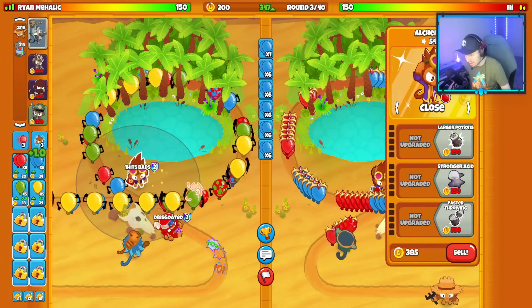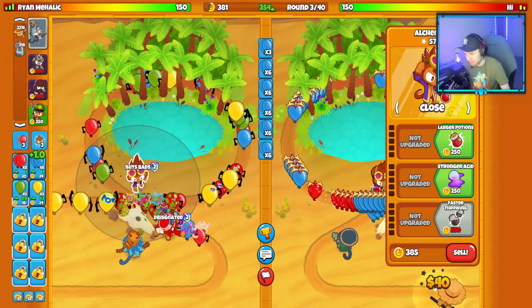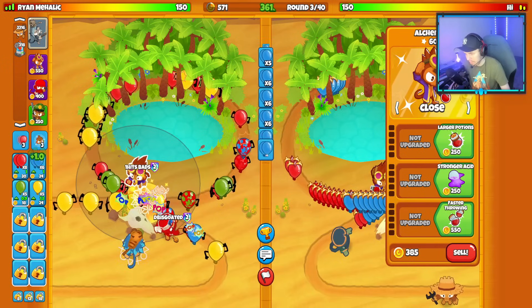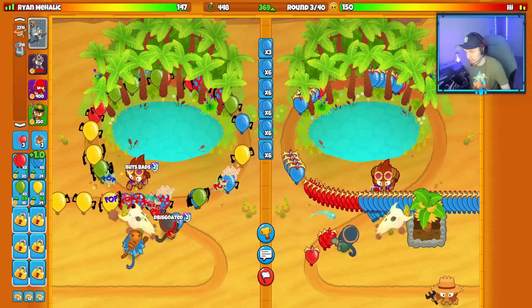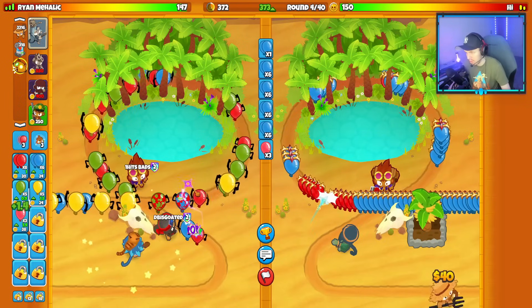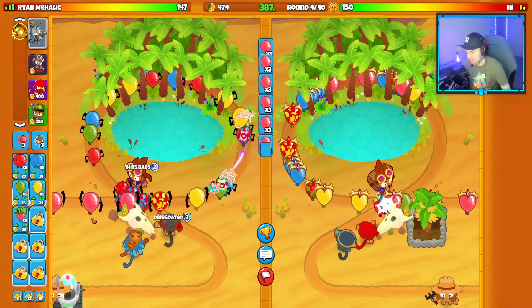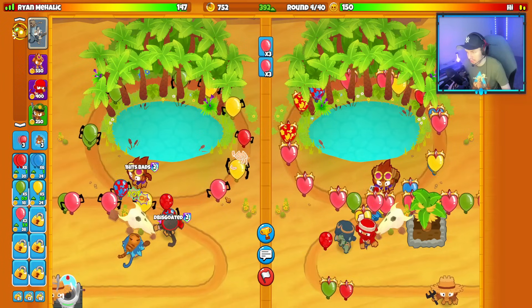Hopefully my Alchemist can buff my Ninja — the Ninja's feet are barely in the range of the Alchemist, so I think it can buff it but I'm not entirely sure. We did end up leaking but that's fine — we have Life Rejuvenation, it's not the end of the world. We'll just continue max ecoing at my opponent.